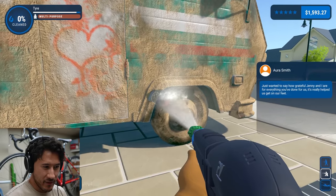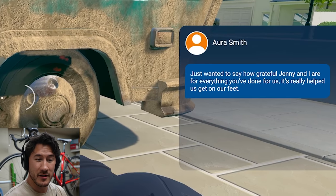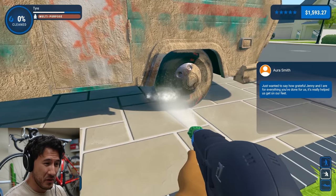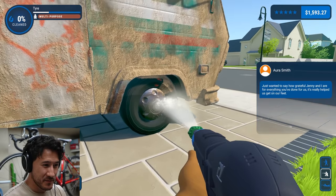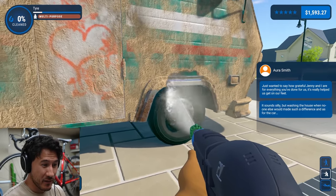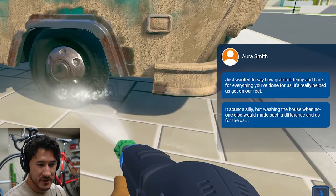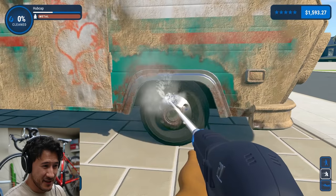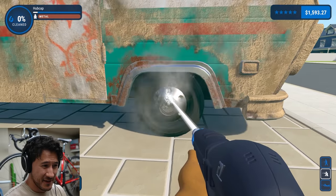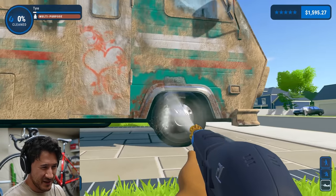I want to see what kind of stuff this can get. 'Just want to say how grateful Jenny and I are for everything you've done for us. It's really helped us get on our feet.' Well, that's very nice — you're welcome. I can't remember who you are, but I'm glad I could help. 'It sounds silly but washing the house when no one else would made such a difference' — oh, that's so nice. Why would you be so nice? I don't know, I'm getting sad when I complete these things.